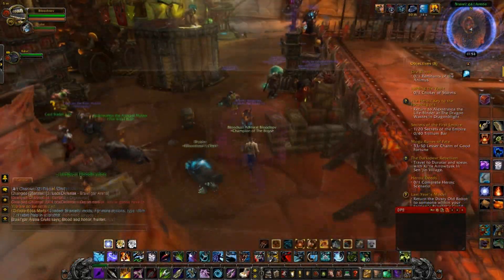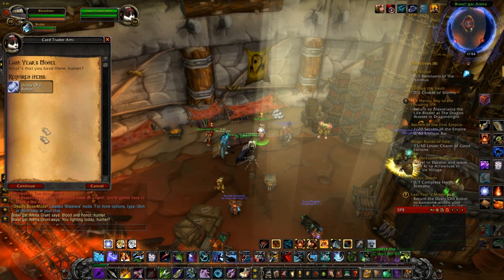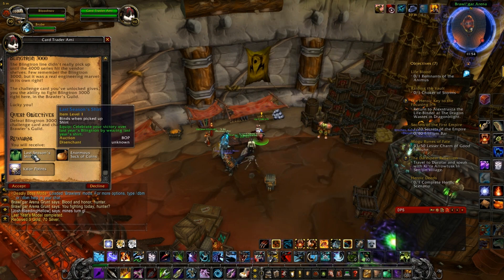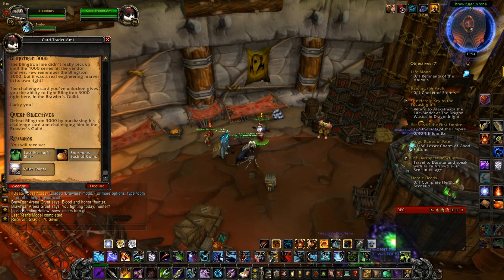So anyway, you're going to get this quest from the Blingtron 4000 in a little package called Dusty Gold Robot. You're going to take it to this Amy girl in the Brawlgar Arena — the Brawler's Guild. You might need a Brawler's Guild Pass to do this. Basically what you're going to get is another quest — Sweet Gold from Sweet Shirts and Sweet Valor.